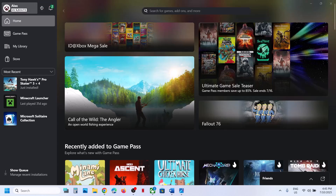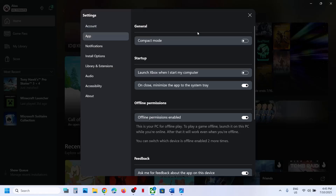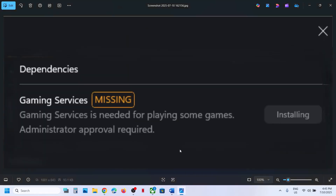Hello guys, welcome to my channel. On your Xbox app, when you go to Settings and then to app options, under Dependencies you will see 'Gaming Services missing'. Gaming Services is needed for playing some games, and administrator approval is required. If you are receiving this error and Gaming Services is not installing or is stuck, please follow the steps shown in this video.